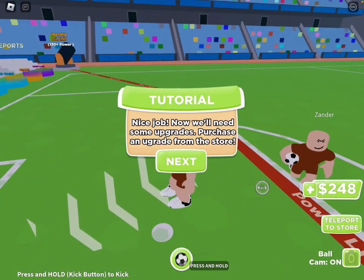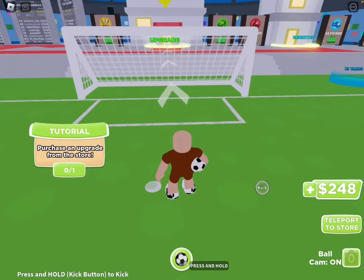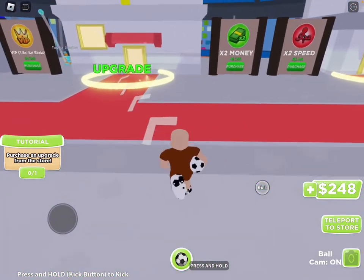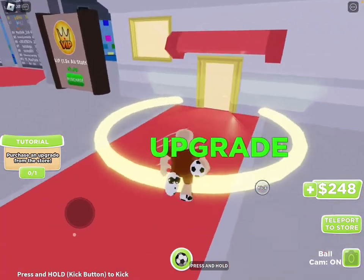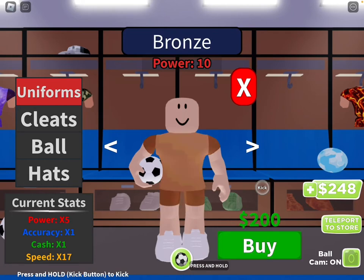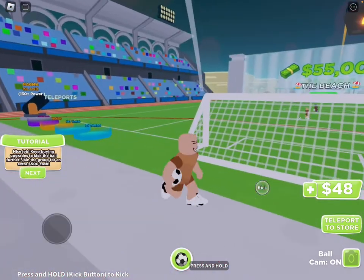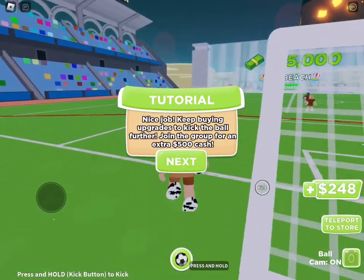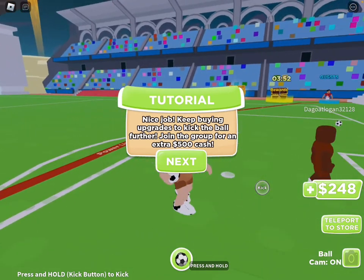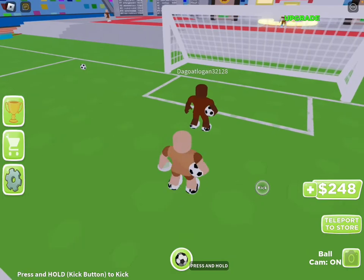We need some upgrades. Purchase upgrades from the store - okay, let's upgrade. Speed is 248, nice - cheap! Nice job. Keep buying upgrades. You need to kick the ball further. Join the group for an extra 500 cash.